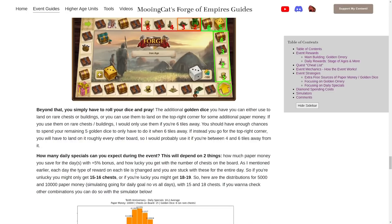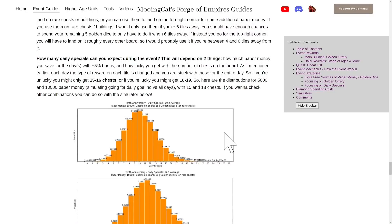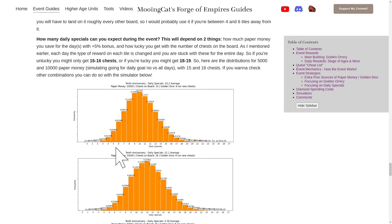So how many daily specials can you expect if you go all out? With the 5% boost, somewhere between 10 and 12 daily specials on average. But there is quite a big spread — you might be unlucky and only get 5 or 6, or get really lucky and get 17 or 18, perhaps even more. You will probably get somewhere between 6 and 16.